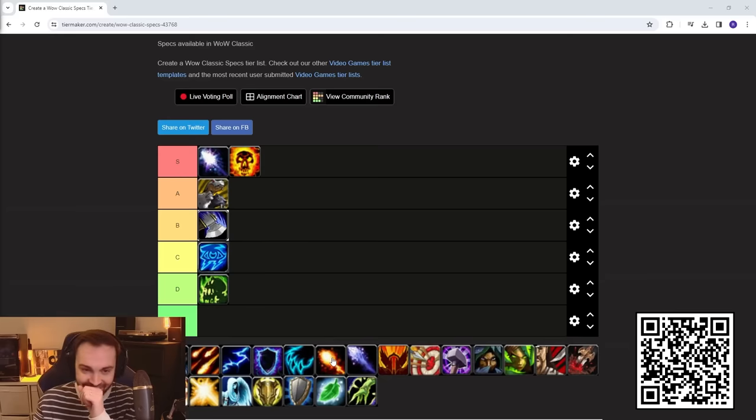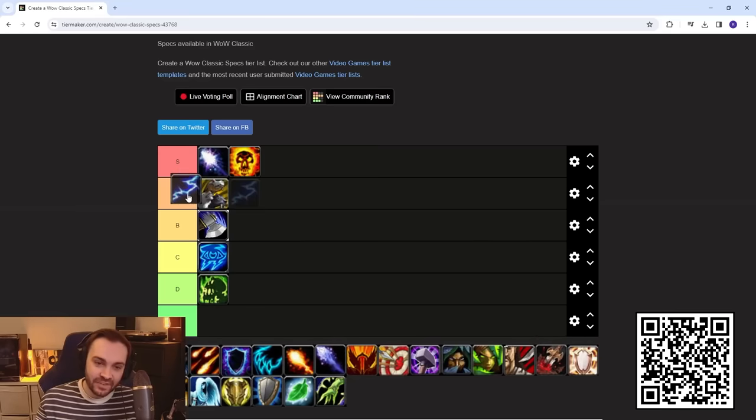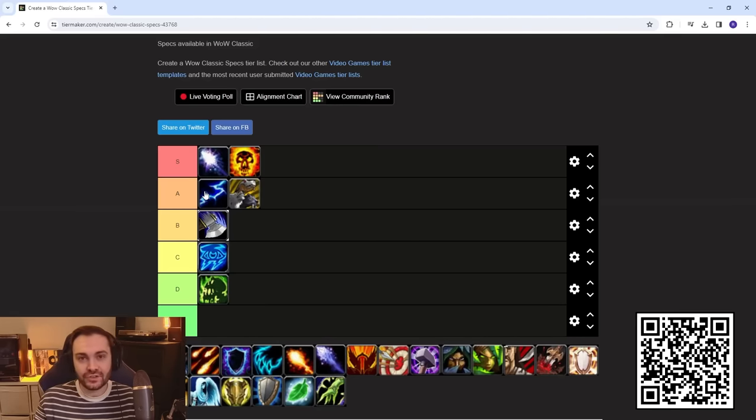Getting back to the tier list — Elemental Shaman is in A tier, just a little bit ahead of BM Hunter. They're very scary if they get to cast. The saving grace is that Flame Shock is only 20 yards range, but if you get a Flame Shock on you and take a Lava Burst to the face you're going to feel it. Watch out for Elemental Shamans, they'll be very strong in the backline if allowed to cast.